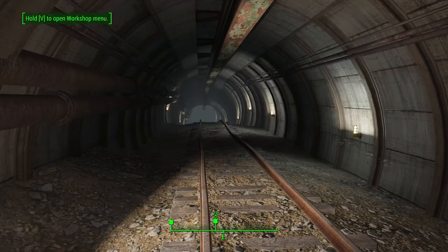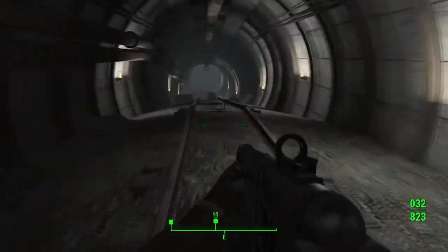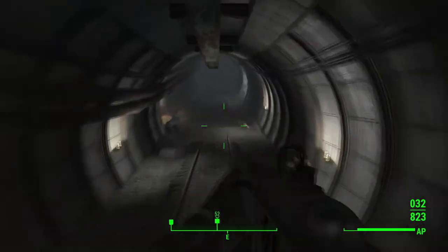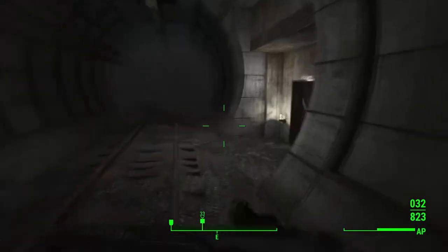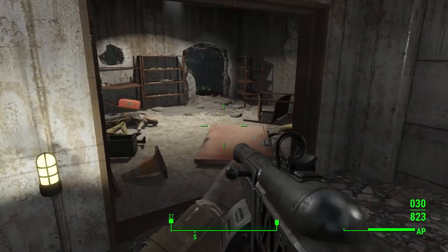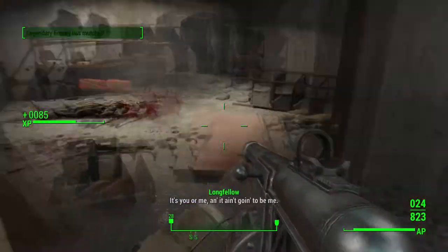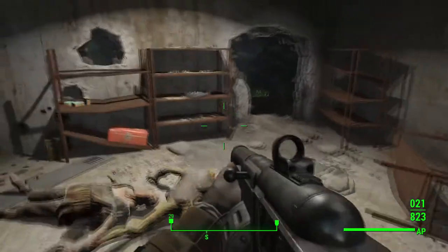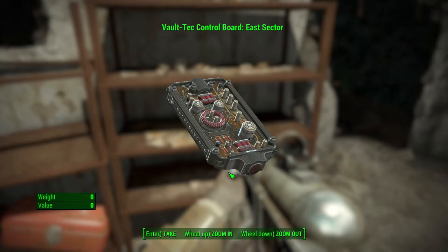Let's start with the east one since I'm here — it doesn't actually matter which one you pick, so you can pick any. You want to run down this corridor and through the door on the right side. There are a few mobs in here to kill, and we want to collect this control board switch.